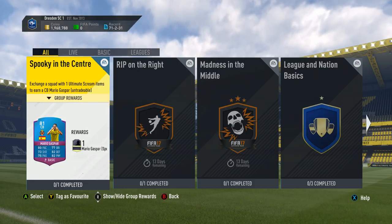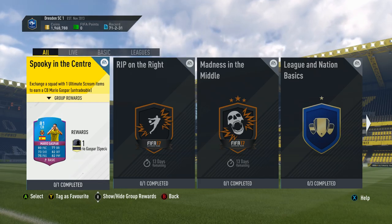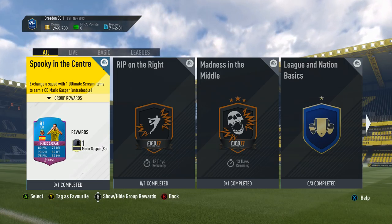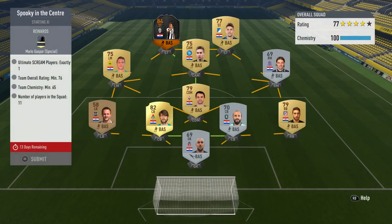I'm going to show you how to complete the Spooky in the Center squad building challenge in order to unlock ourselves a special Mario Gaspar, who has been moved from a right back to a center back and he's got ridiculous stats, so I'm really looking forward to getting hold of him. Now let's go on in and see what we've done today.